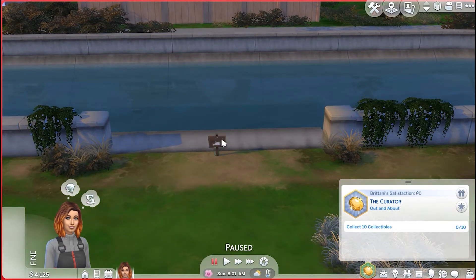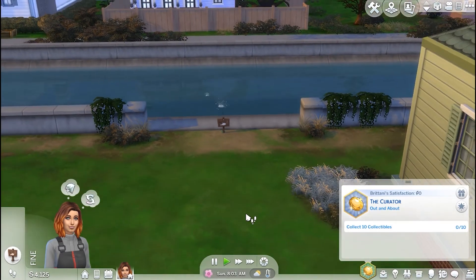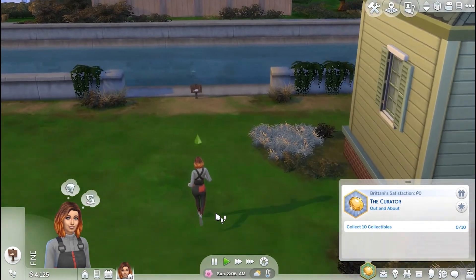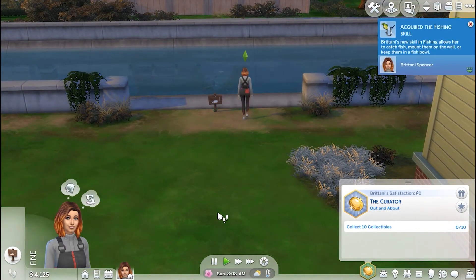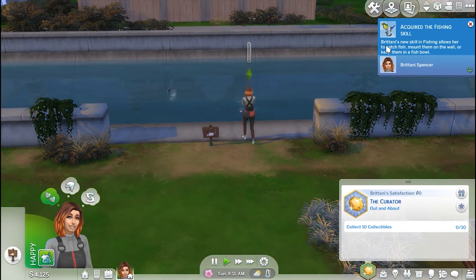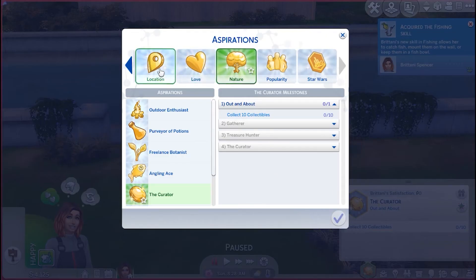So we're going to come over here to this fishing sign, click on it, go fishing, and now stuff can happen. And then anytime your sim does something that has a skill attached to it, they acquire that skill. And the more they do that activity, the higher their skill becomes. One more thing about the aspirations — you can change aspirations at any time without losing the progress of the previous aspirations.